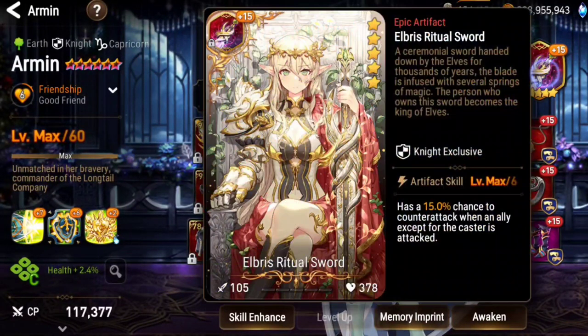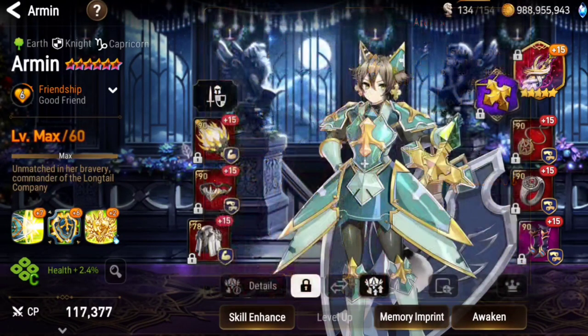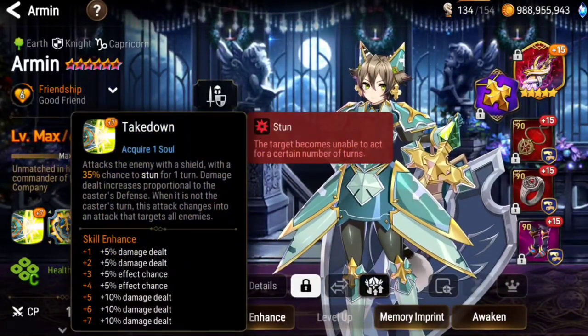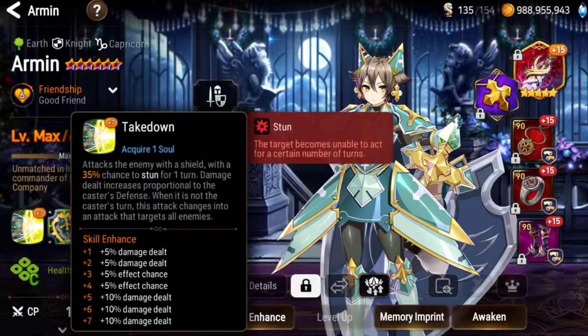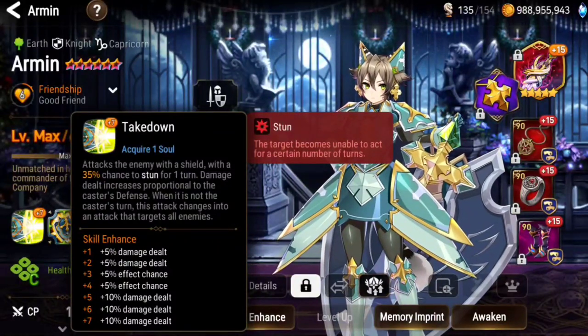Maybe it triggers from Elbrus — they do an attack that hits everyone, they ignore her, and attack someone else on my team. So Elbrus is there to help her attack everyone when it's not her turn. It can work on a dual attack as well. So a 35% chance to stun will come in handy.